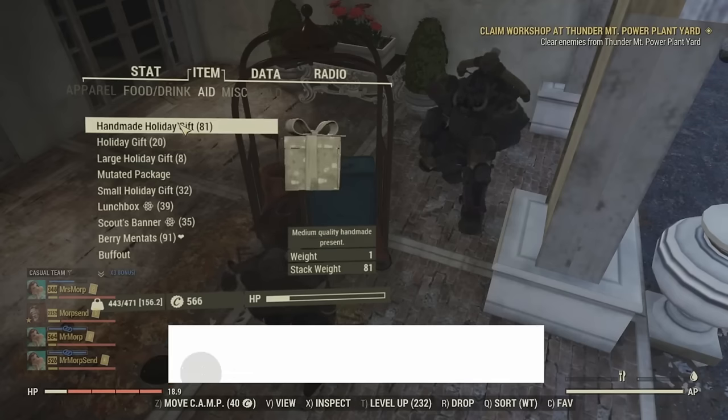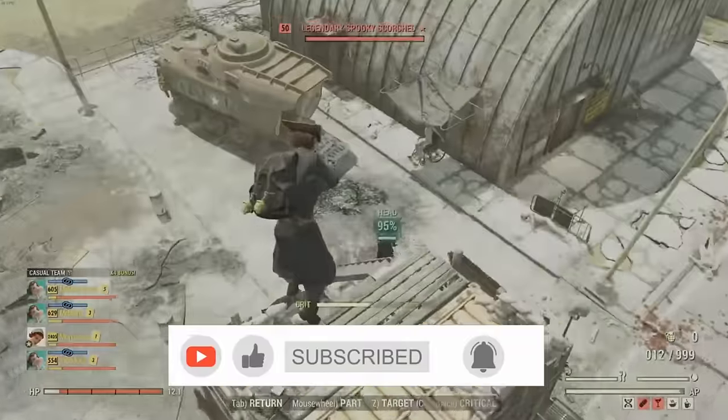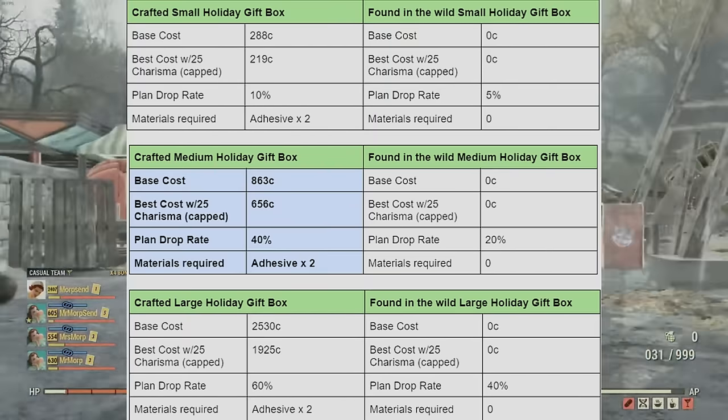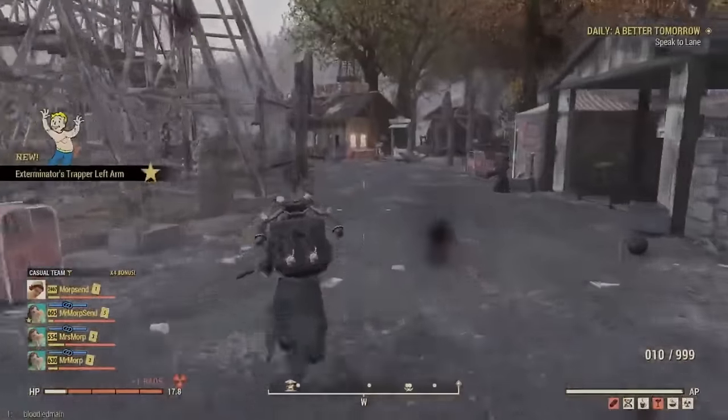Alright, the three ways to get the holiday presents are from your Holiday Collectron, which you can place at your base and it periodically gives you gifts. The other way is to go to the NPC vendors and buy the Holiday Gift Wraps and craft them yourself. And the main way is to get it from the special Holiday Scorch.